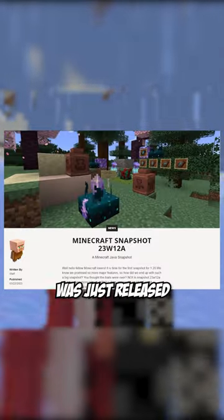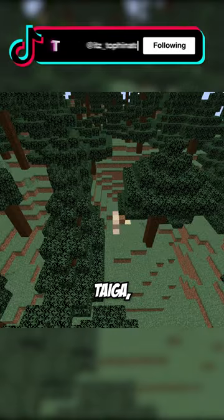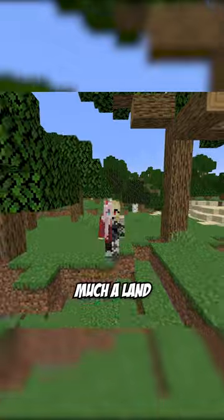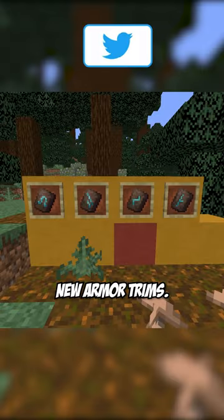You need to know about the new snapshot that was just released because it's insane. First, they added a new trail ruins structure which spawns in jungles, taiga, and birch forest. They are pretty much a land ocean ruins that has suspicious sand and suspicious gravel, which have 4 new armor trims.